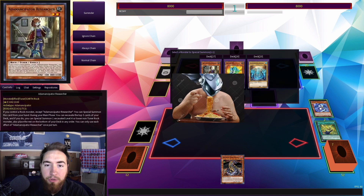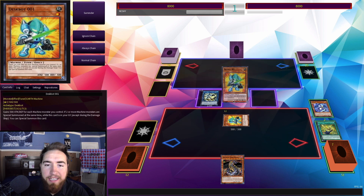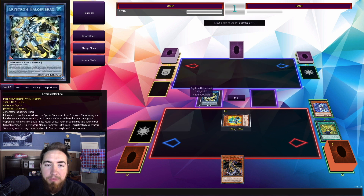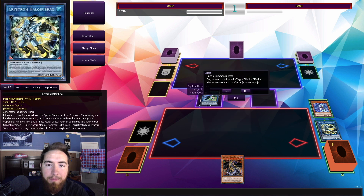Halky Fibrax — aka Noodle Fiber — is going to get a Despot 001 from the deck, and we're going to link those two machines into Mecha Phantom Beast Auroradon.